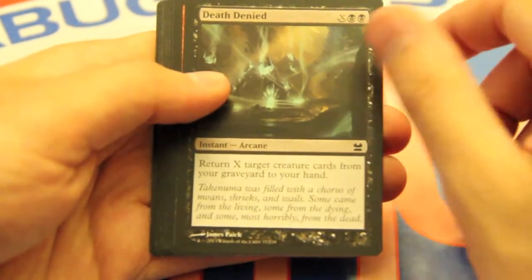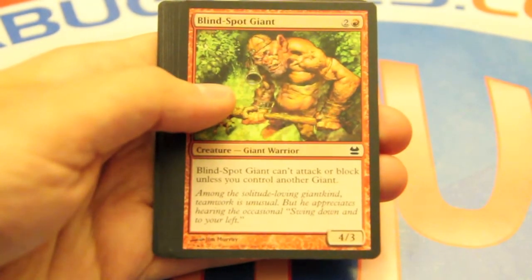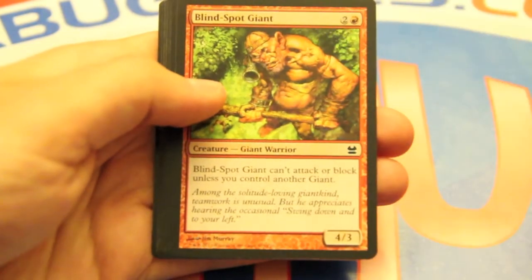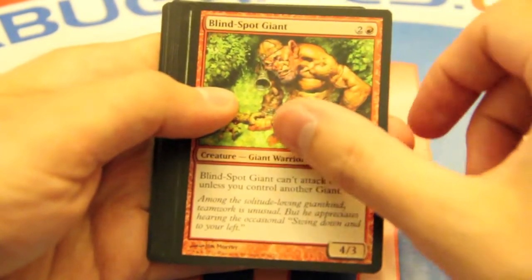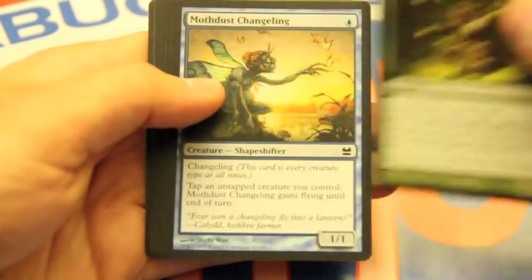Death Denied — not all that great. I wouldn't generally take that card; definitely not a first or near first pick. Blindspot Giants — generic giant, I guess middle range. Sylvan Bounty — not that good either.